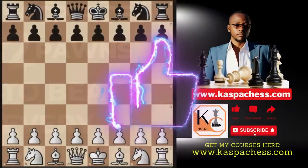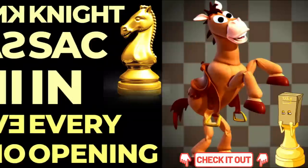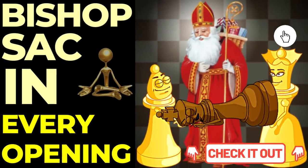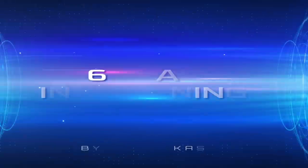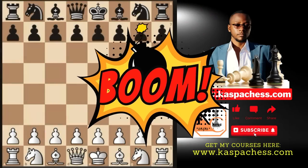Previously I showed you how to sacrifice at least two pawns, your knight, and your bishop in every opening you play. And here we are again — you don't always need your rook. In almost every opening you play, I am going to show you six different traps in six different openings where you can actually sacrifice your rook right away in the opening stage or somewhere in the middle game in order to win fast.